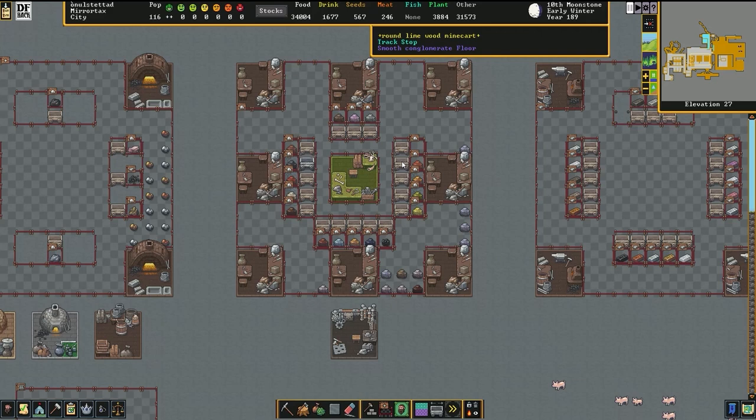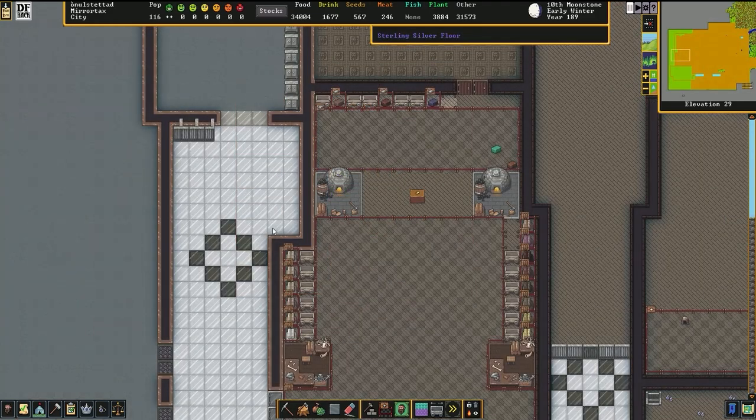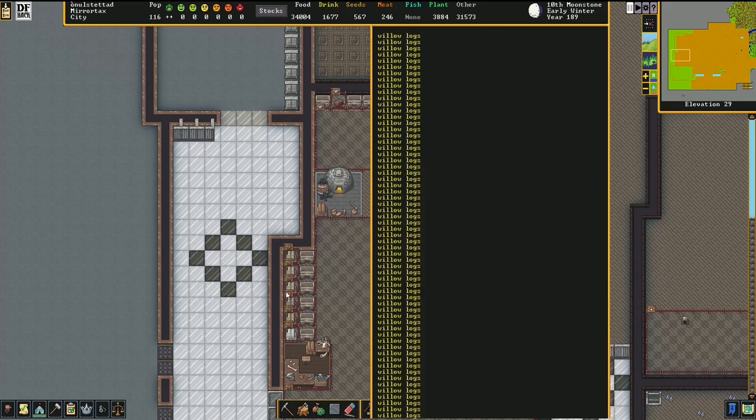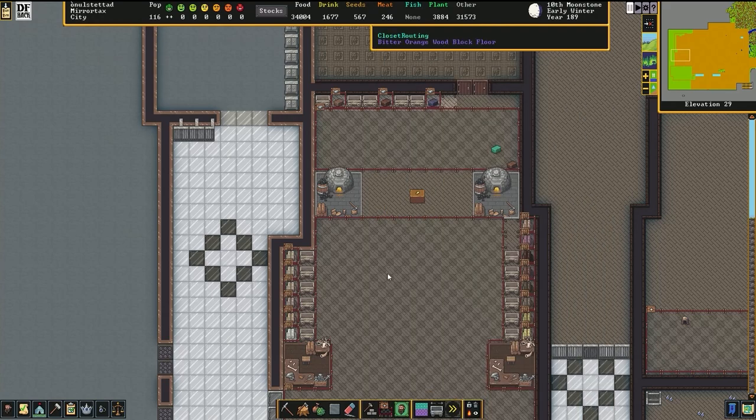Step three: convert the stockpiles to individual Quantums as needed. This does take a bit of micromanaging, but if you simply create these routes as needed, you shouldn't get too bogged down. As an early example, set up general stockpiles for wood, and then when you chop down trees, create a Quantum for every wood type you chop down — guava, round lime, willow, etc.